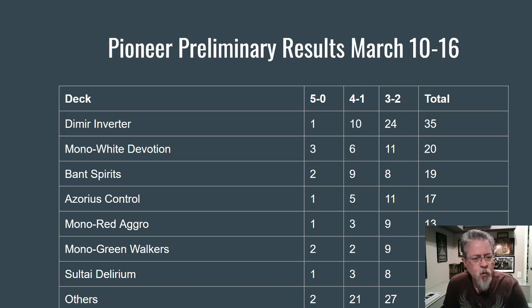Six different decks with a variety of approaches sit right below the top, making for a kind of healthy metagame. We've got Mono White Devotion edging out Bant Spirits, so you have an aggro-combo deck first and a tempo deck second. Azorius Control is next, so you've got control represented. Then Mono Red Aggro in its various flavors, followed by Mono Green Walkers and Sultai Delirium — some midrange. So you've got aggro, control, tempo, and combo all represented in tier one.